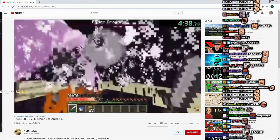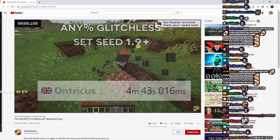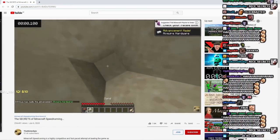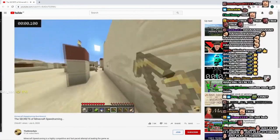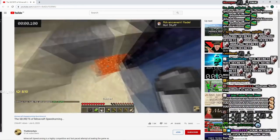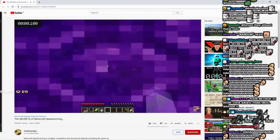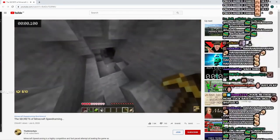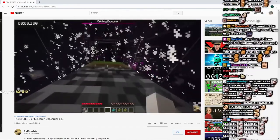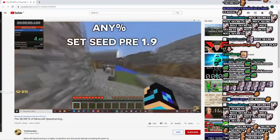He heads to the End and kills the dragon by destroying the End Crystals. For the same category but 1.9+, the record is held by Ontricus at 4 minutes and 43 seconds. He gathers some wood, digs down, makes some gold tools, packs flint, and heads to a nearby desert village to grab beds and 10 obsidian. However, he doesn't use that obsidian to make a portal — instead he uses the water-and-lava technique to make a portal and enter the Nether. In the Nether, he tunnels straight to a fortress, then builds a new portal which takes him to a specific overworld location where he enters a cave and digs into a stronghold that already has all 12 Eyes of Ender in the frame. He kills the dragon using bed explosions — similar to the Nether, you cannot sleep in the End, and if you try, the bed blows up doing massive damage.